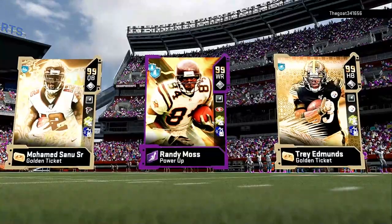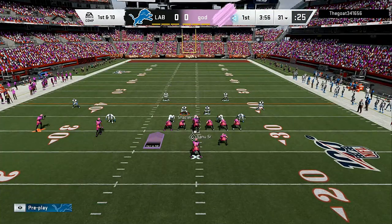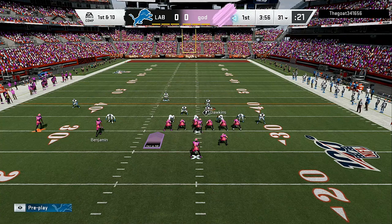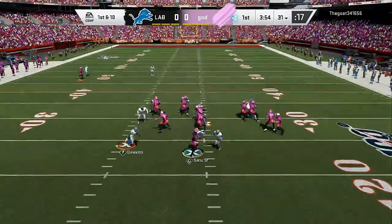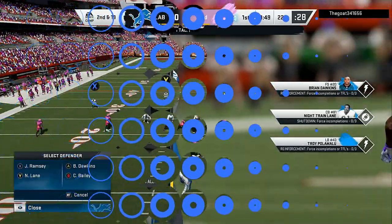We are in game number 2. This guy has Sanu, he has Trey Adman's, 2 golden tickets, so it's a pretty even matchup. But as you can see, we're going to do the same thing. Now, this does not take skill — this is all about luck. Once I see that highlighted Randy Moss, I'm blitzing the cornerback and I'm coming around for the user rush. If he tries to scramble out of the pocket from one side to the other, either that blitz cornerback is going to get him or I'm coming to knock his head off.